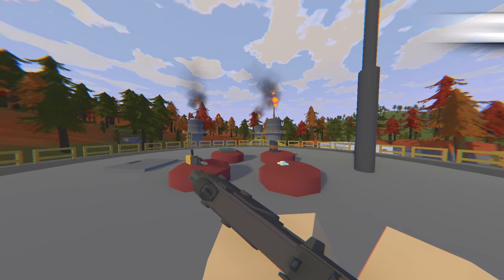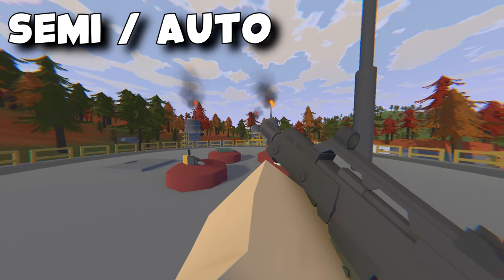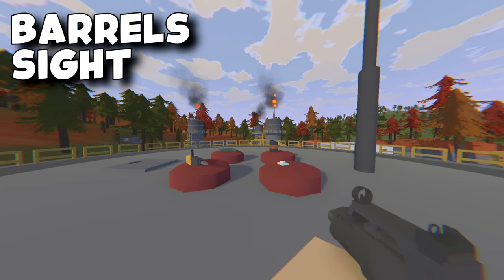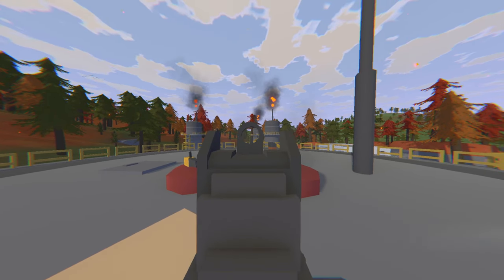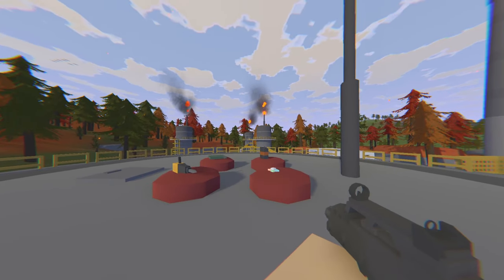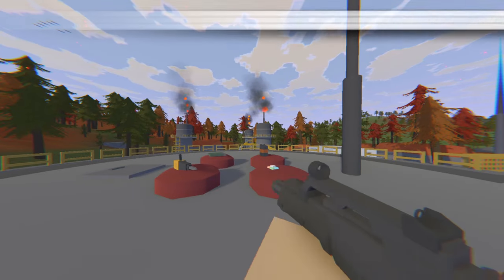Next we have the Compact. The Compact's ID is 51229 and it is a rare weapon. This weapon can be either semi or auto and it takes barrels, sights, grips and tacticals. Its range is 300 meters and its fire rate is 600 rounds per minute. The damage that it gives is 20 to the limb, 20 to the body and 25 to the head. This weapon does take assault rifle magazines and reloads with intermediate ammunition. You can also upgrade this weapon to suppressed with a baffle kit.